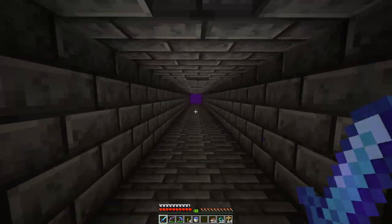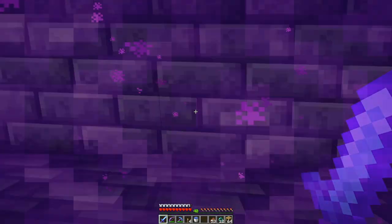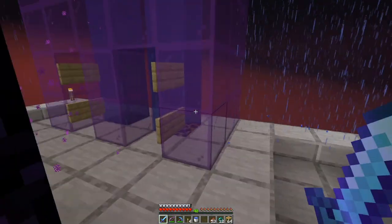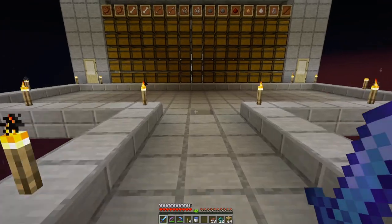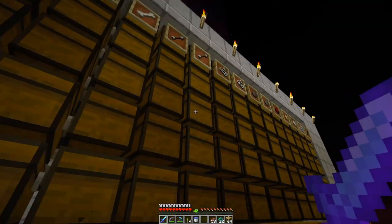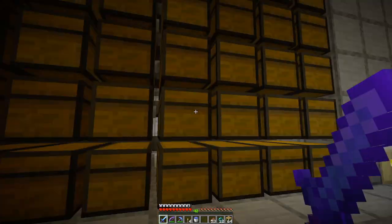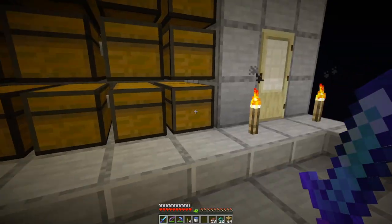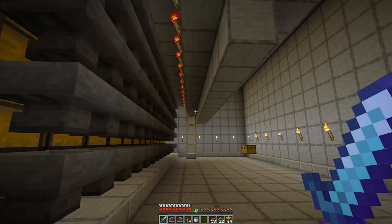Effects found a spot out over ocean and built a mob farm, and it's big. It's big and complex — there's spawning platforms up there and you see stuff falling down, and we have all kinds of stuff now. I've got zombie flesh, bones, arrows, string, gunpowder — gunpowder for days — and a little bit of witch drops, not a ton. It's not a particularly efficient witch farm. There's some workflow stuff there. Back here is just access to the sorter and all the rest.